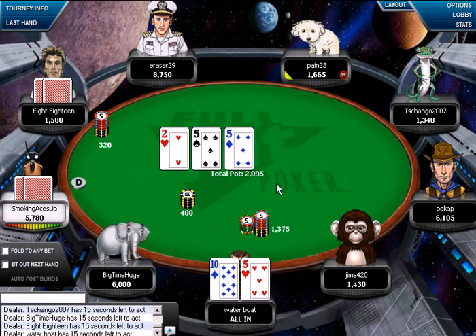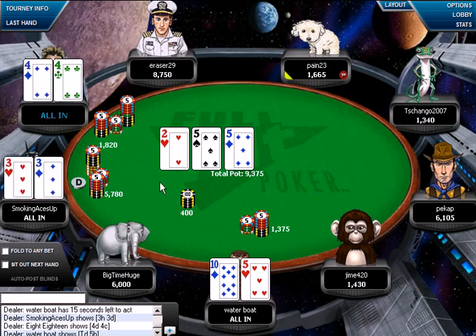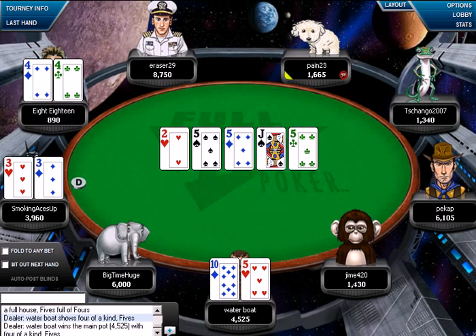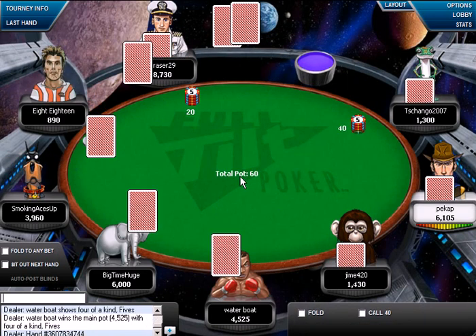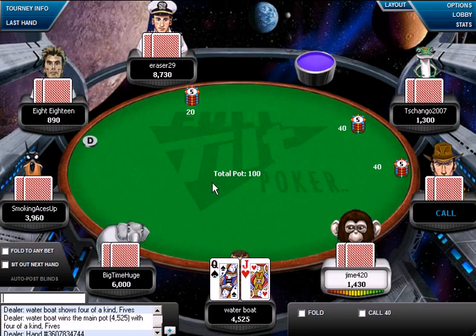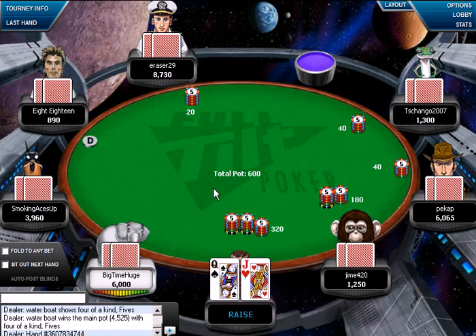Let's go ahead and bet for value here. Normally I'd fold here, however, because we're playing a free roll, I realize these players are not very competent. And we hit quads — that happens every once in a while, or if you do a lot of playing, it happens a lot.